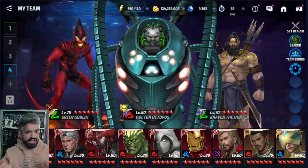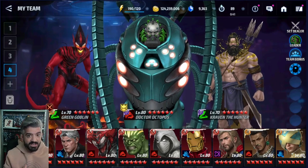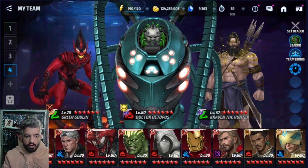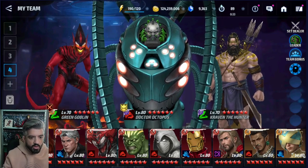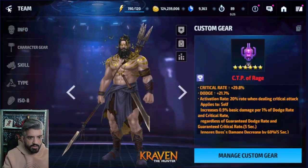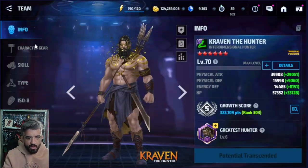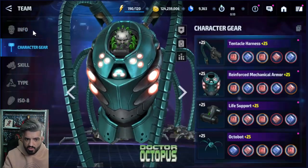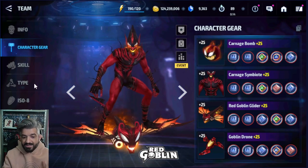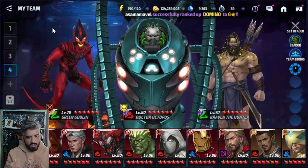Hello gang, welcome to the channel! Today we're showcasing more Sinister Syndicate, going into World Boss Legend with all of our Sinister Six to see their value with the builds I've made for them. I didn't swap anything — I have CTP of Rage on Kraven, CTP of Rage on Dr. Octopus, a mediocre build with no audience blessing or special Urus. The only one with some audience blessing is Green Goblin, who also got a CTP of Judgment.